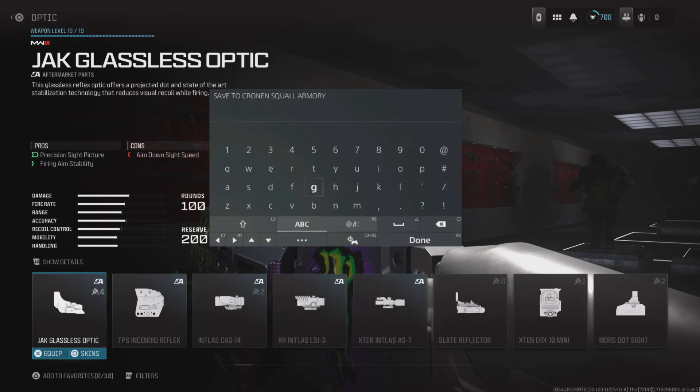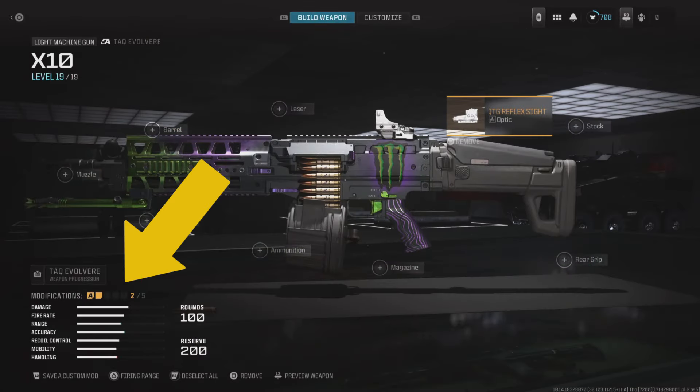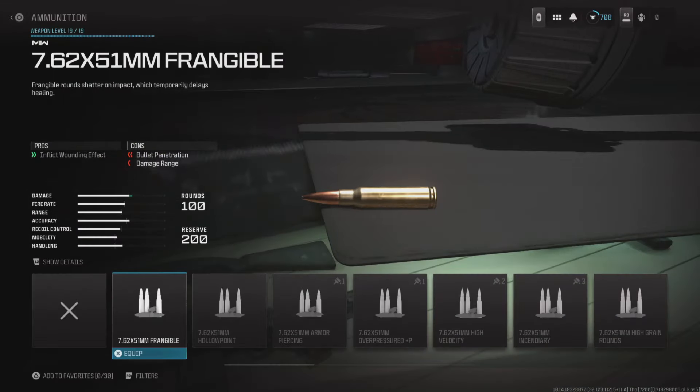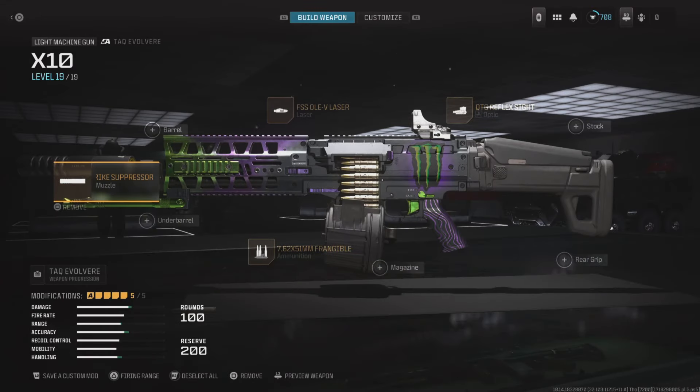Once you reach the optic you want to use, you will need to save the class as a custom mod, and then equip the attachment. When you go back you will notice that you now have two attachments on the gun, but you'll only see one. Now you'll want to add attachments into the slots that were empty on the original blueprint — for me that was the laser, the ammunition, and the muzzle. Once the blueprint says 5 out of 5, you can save it again to create a glitched blueprint.